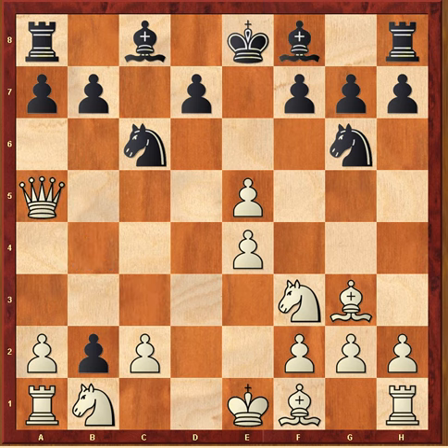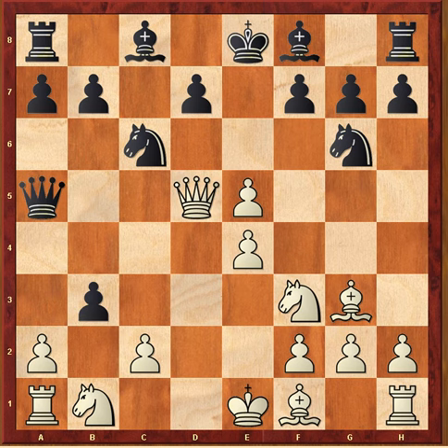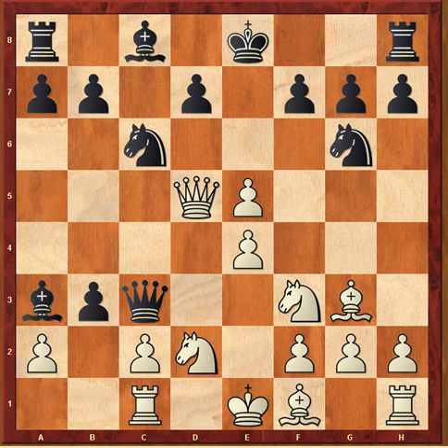Instead of queen takes a5, white could have done a little better with knight bd2, blocking that discovered check. Then if queen c3 attacking the rook, then rook c1, and of course black is still better after a move like bishop a3 for instance, but he has nothing to worry about.